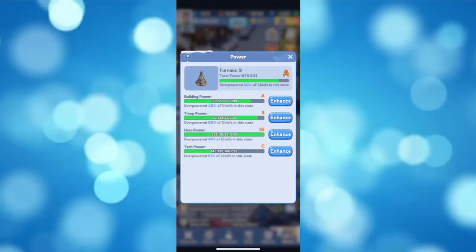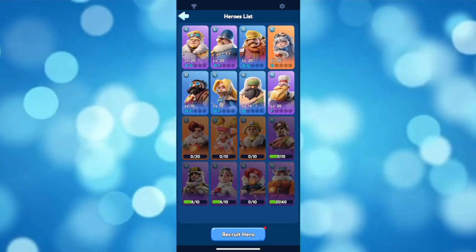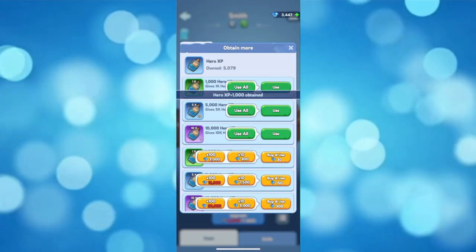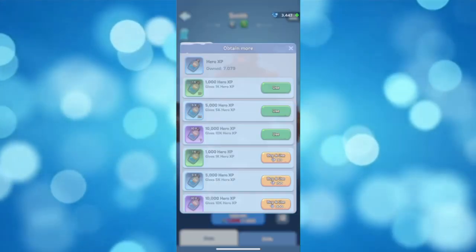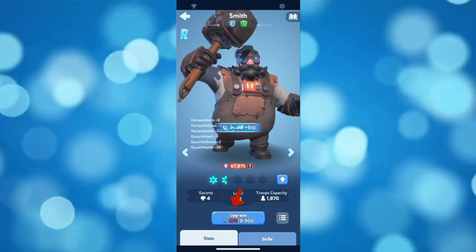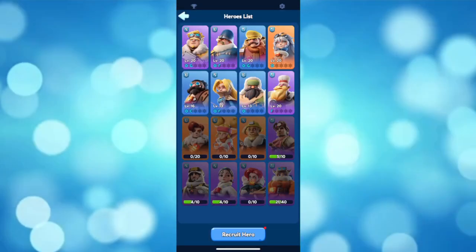Another thing is to upgrade your heroes. Go over to your heroes, then tap on your hero. Below you can see the upgrade button — simply tap on that, and it will increase the experience of that hero and also its power.